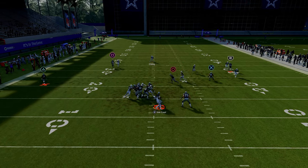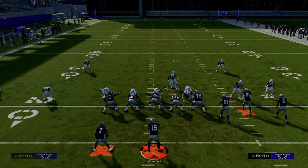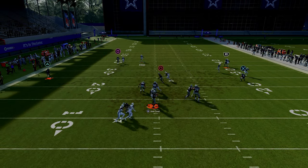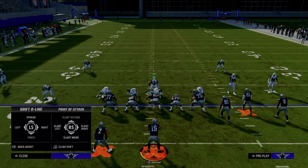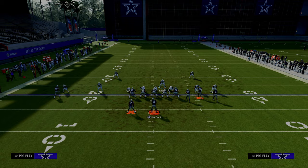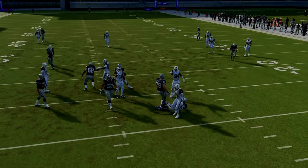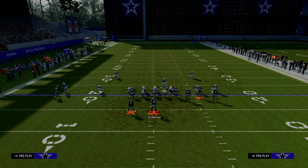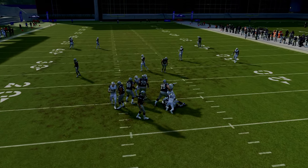Even if you don't get the A-gap pressure, the edge pressure is still very good. It does a good job of ensuring we're going to get some level of pressure, even if our A-gap pressure doesn't come in every single time. I really like this defense — it's one of the better blitzing-based defenses in the game right now, because you're going to get the same edge pressure as a DB fire two, but you also add the threat of an A-gap disengaged blitz. Really a big fan of this defense. Abram obviously looked by far the best player on the field and well-deserving of his MCS title.